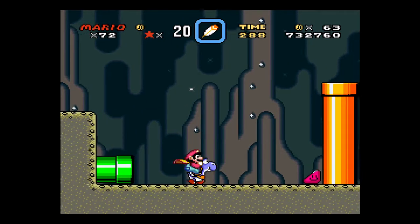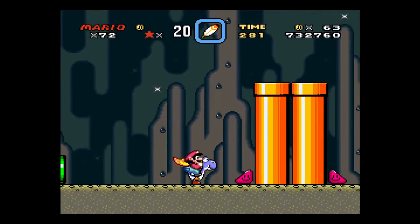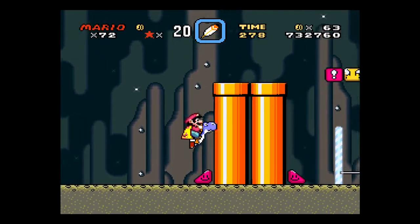All right, so with these triangle things, if you're just on Mario, it'll let you run up the side of stuff. But on Yoshi, it gives him a springy bounce.